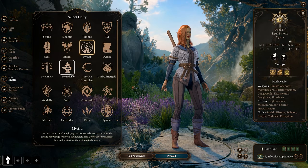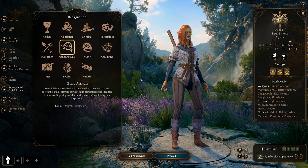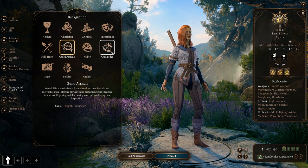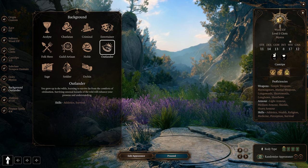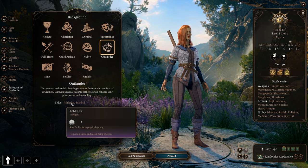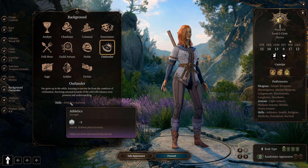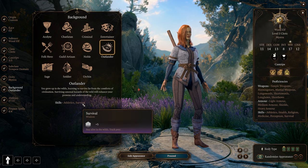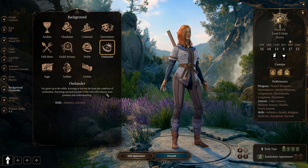For the deity, just pick whatever you want for roleplaying purposes. For the background, choose whatever fits your playstyle best. I'll probably go with Outlander because we get the Athletics bonus, which is nice for athletic checks in the game, and Survival which goes on Wisdom — also nice to have. But as I said, just pick whatever background you want.